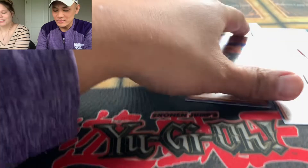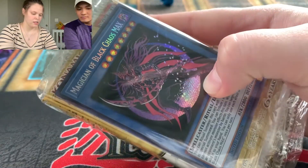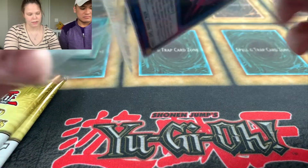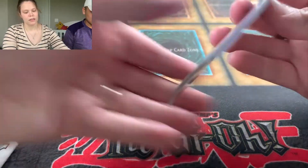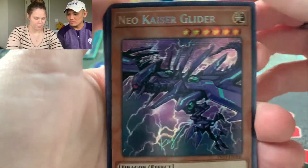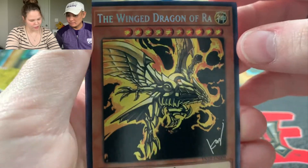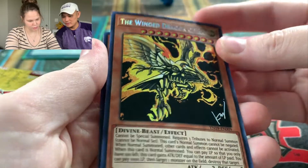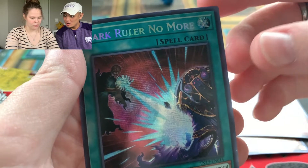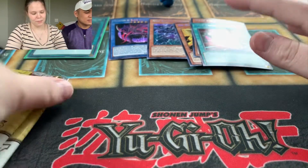Alrighty Hannah, let's see if you can top that. Here is the second tin. Looks like we got a Magician of Black Chaos Max again — pretty good card. So promos: Magician of Black Chaos Max, a Neo Kacer Glider, The Winged Dragon of Ra — a couple of those, that's kind of cool. Slifer the Sky Dragon. And Dark Ruler No More — wow, look at that. Yeah, that's about 10 bucks. That's a pretty good card.